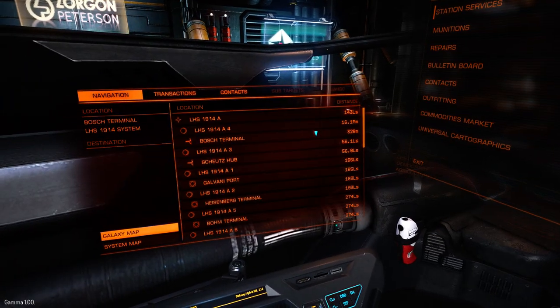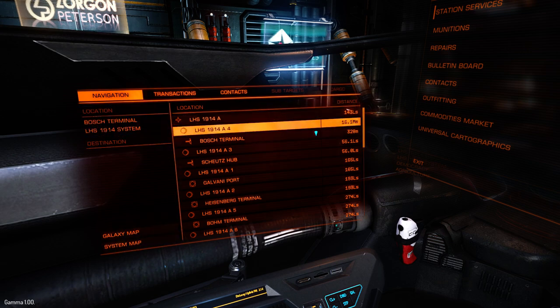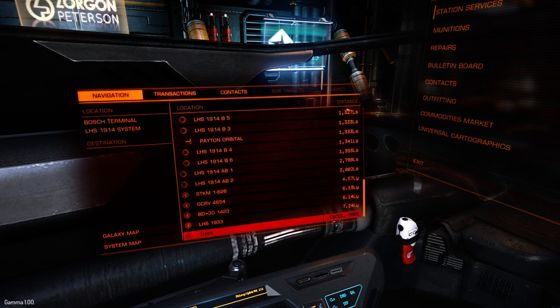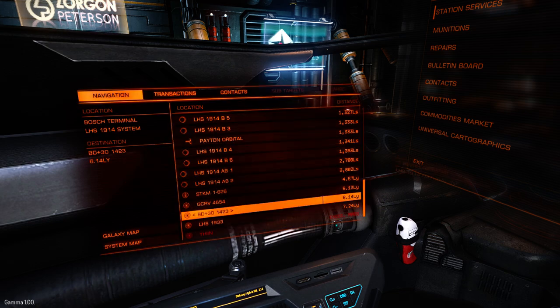There's another way you can check to make sure you can make the jump. If you go into navigation, all the way down at the bottom, you can see the systems that you can make in one jump. I can't get to this Thin place in one jump because it says I've got excessive mass — because I've got the two tons of silver, I can no longer make that jump. But normally I would be able to with an unladen cargo hold. It's not a big deal; we're going to go through BD+30 anyway.